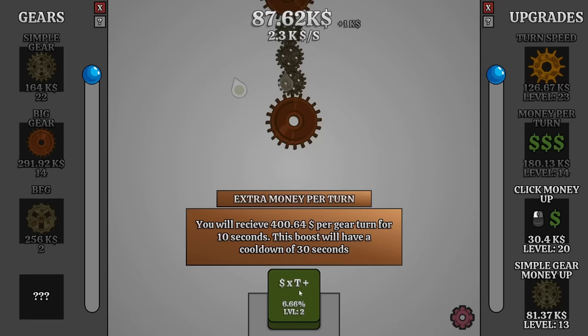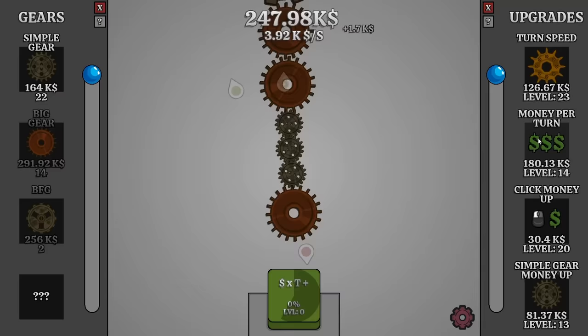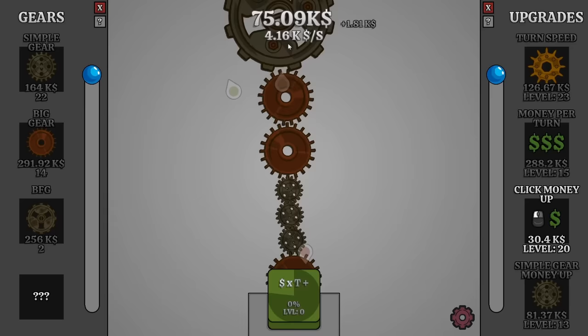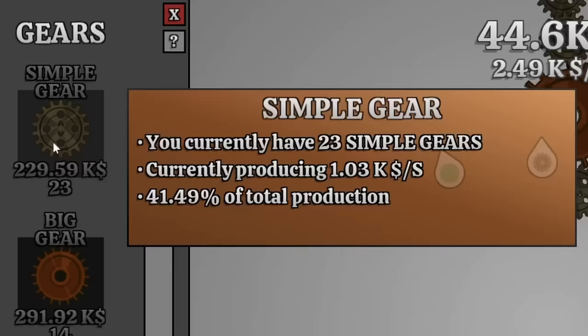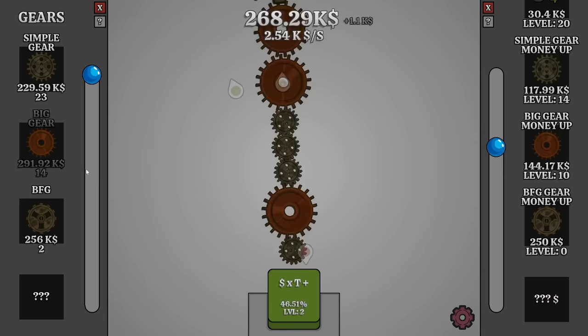I kind of want to see it get to level 3 now. Thankfully, just a little more waiting, and I can do that — go for an extra 700 on top of everything else. And let's increase the money per turn really quickly. $4,000 per second with that! It's getting to the point now where the simple gears are almost responsible for $1,000 of production — and look at that, now they are! Good job, simple gears. I think I'll give you a money up increase.